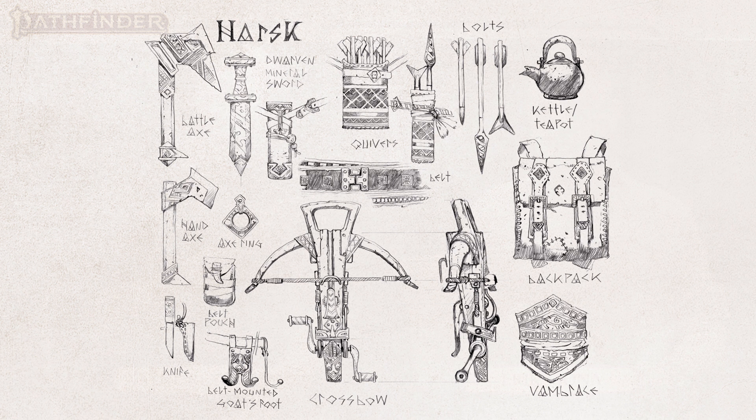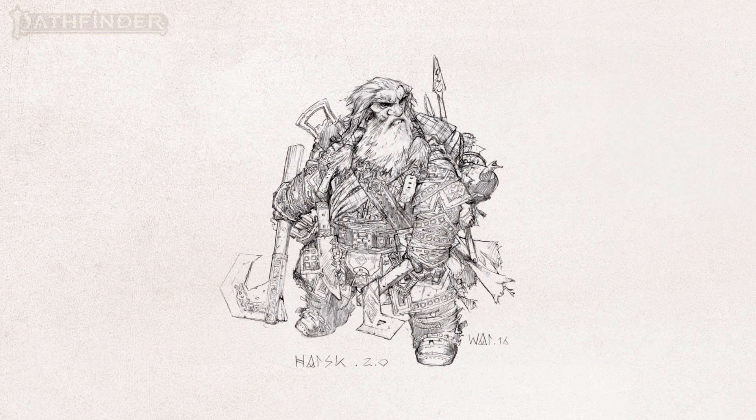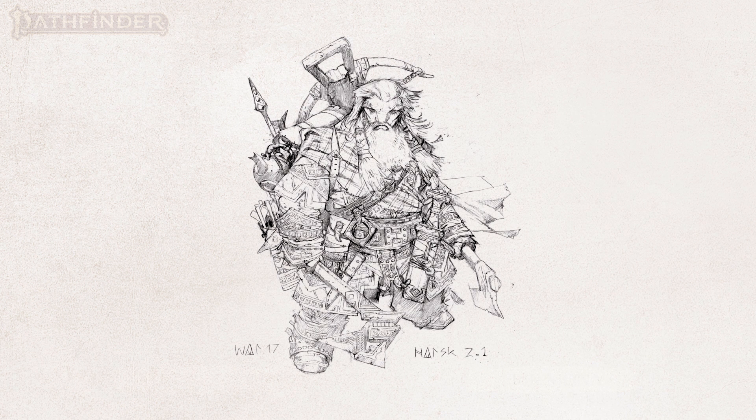We liked the idea of putting faces on everything — they're very much into that ancestral idea where they venerate their ancestors. You can see there's a kind of face on his axe. If you toggle between the Harsk 2.0 image and the Harsk 2.1 image you can really see exactly what we're talking about.